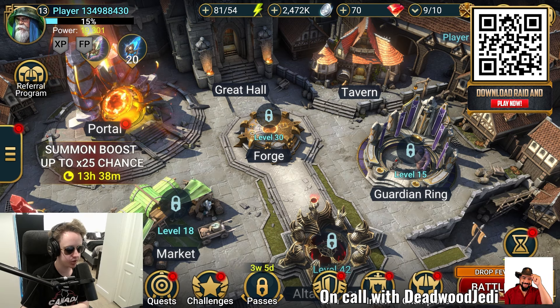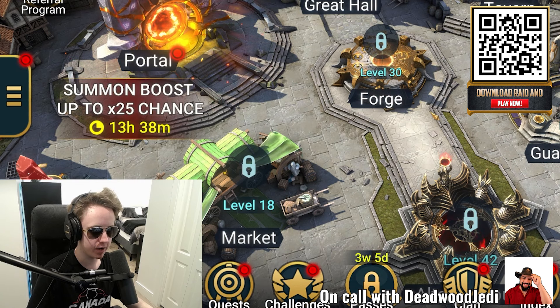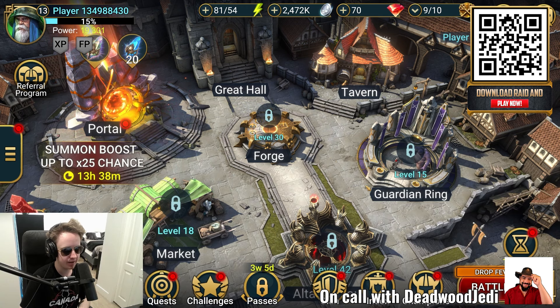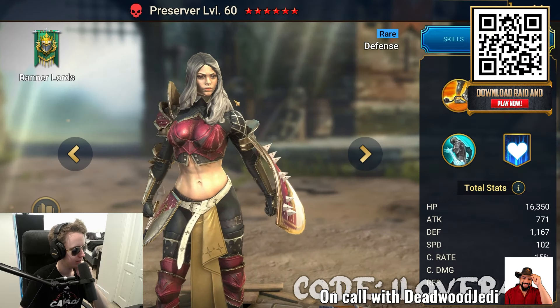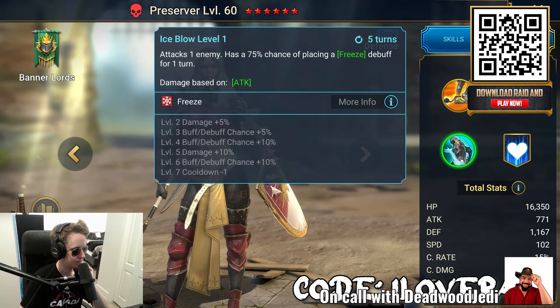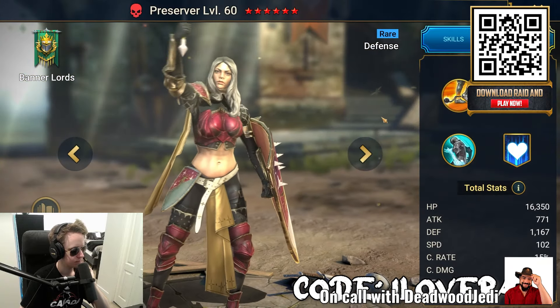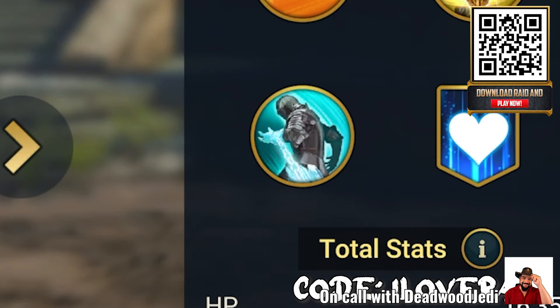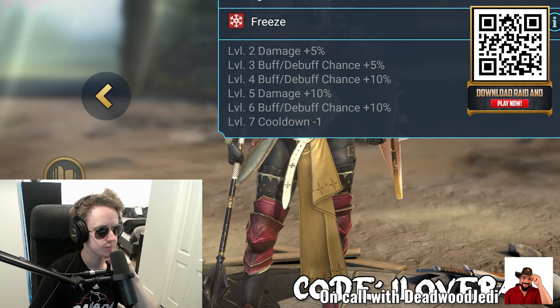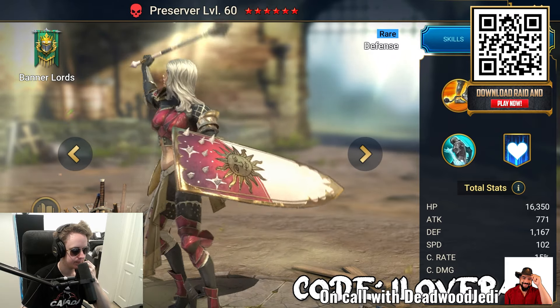If you use my QR code or link in the description, you can get some pretty cool promo characters. First up is Preserver. She's a solid champion — one of the best values actually. She can be used to fuse other champions, including legendaries, good epics, and even a mythical champion. She offers a single-target freeze with her A3, which is really good for controlling problematic enemies. Her A2 provides survivability with healing and shields. Pretty solid champion to begin with.